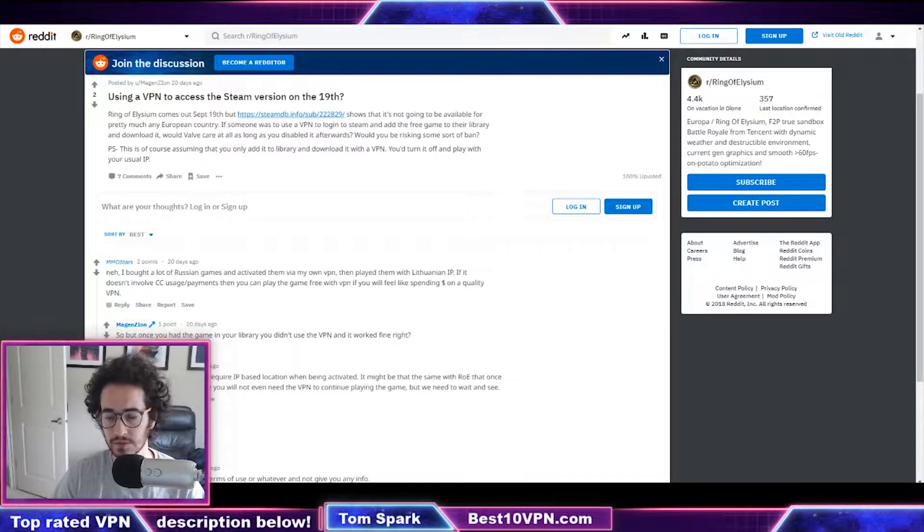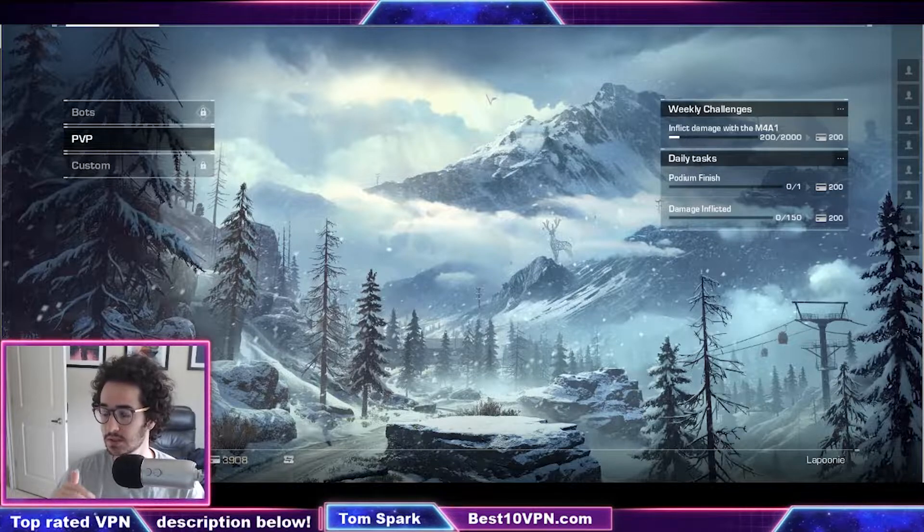So with Ring of Elysium, as you can see here, you could just play and keep the VPN on if you want, or once you get into Ring of Elysium you can go ahead and turn it off and just play without the VPN on. So that's pretty much it — I'm going to show you how to do that right now.